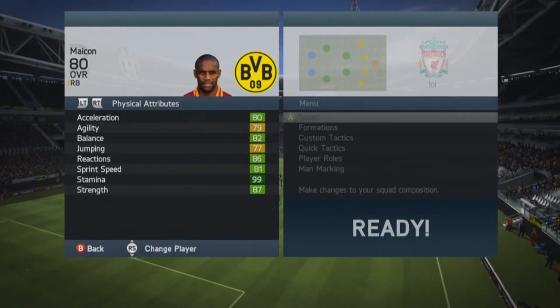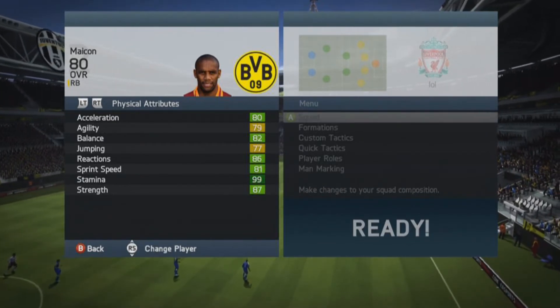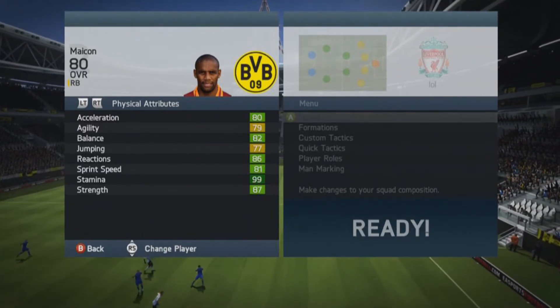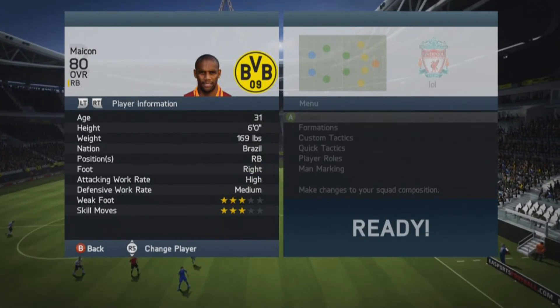Mental attributes: aggression 91, interceptions 83 — honestly the stats are pretty much all green. Acceleration 80, so he's fast as well. Balance 82, reactions 86, sprint speed 81, and strength 87. He's a monster of a right back, an absolute monster. I'm quite impressed with his stats.